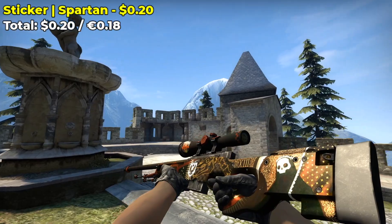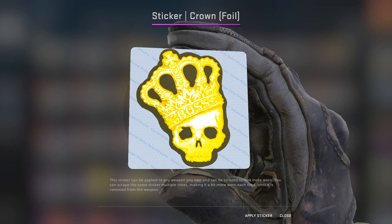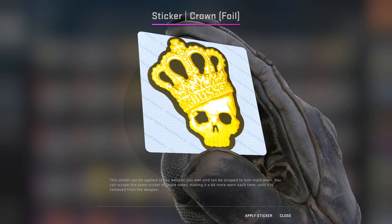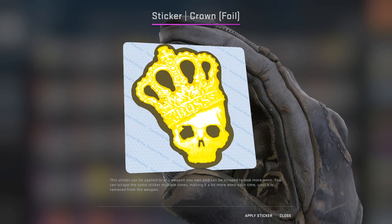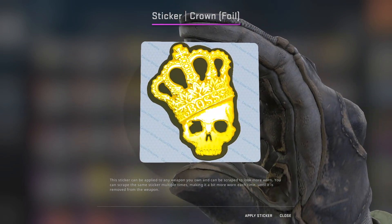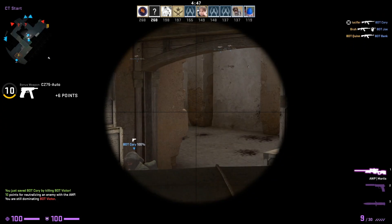Here's how the Halo sticker looks all the way scraped — you can decide how much to scrape. But of course, the ultimate AWP Mortis combo involves the Crown Foil. If you place it on the scope, you're a real G, you're a baller, you're showing off your wealth. I'm not going to do that because I like my Crown Foil. There are nicer skins you can place this sticker on, but that's for another video.